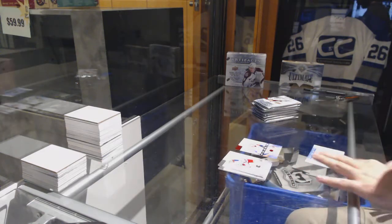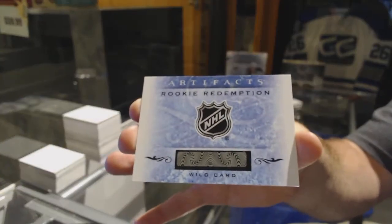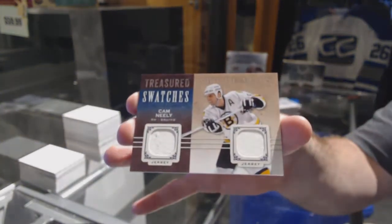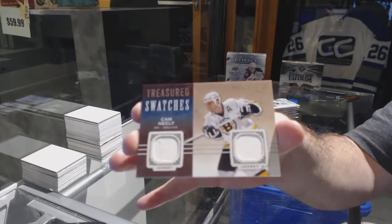We've got a Rookie Redemption, number 191. Treasured Swatches Dual Jersey — Cam Neely.